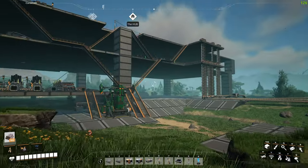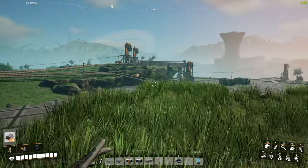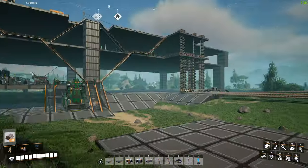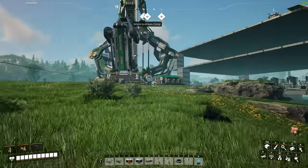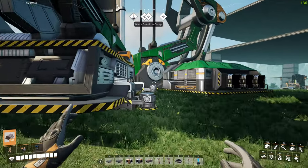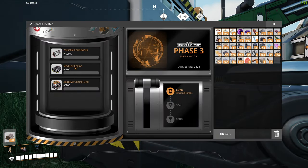Anyway, new save file — we can start over because this is a disaster. You know, first time playthrough kind of thing and it's a mess, there's just stuff everywhere. We haven't unlocked hardly anything. We have a long ways to go — we're only on phase three apparently.